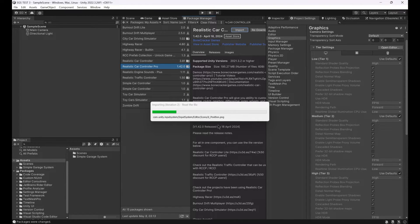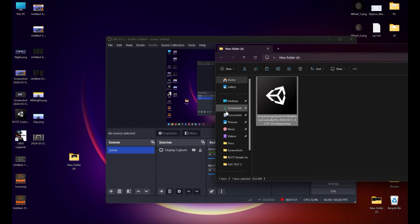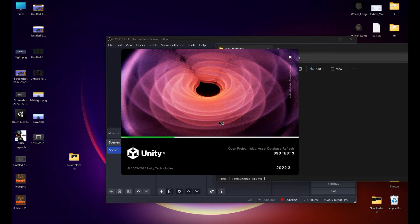The editor will be restarted during the installation of Realistic Car Controller Pro because the new input system has been installed. Opening the package manager again and importing it.